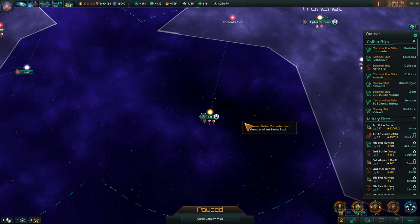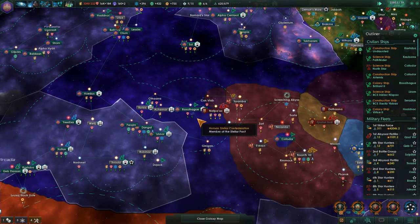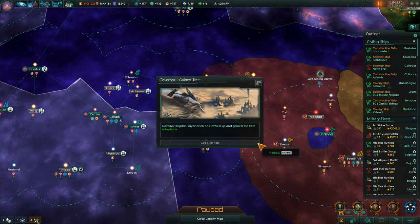Hello and welcome to Stellaris. We have four wars going on, so let's get cracking here. We are sending our two fleets to these two systems, so we'll see what happens when we get there.